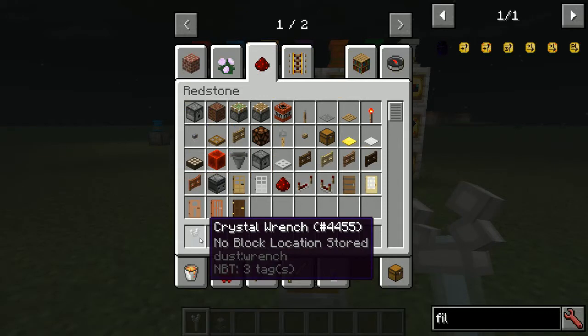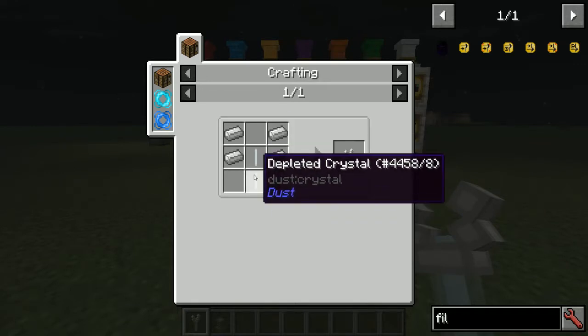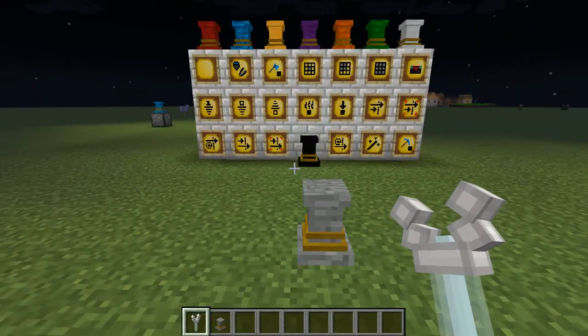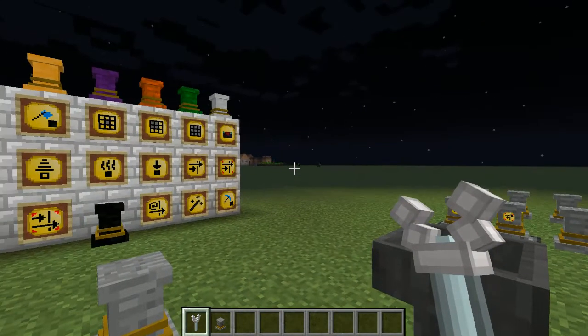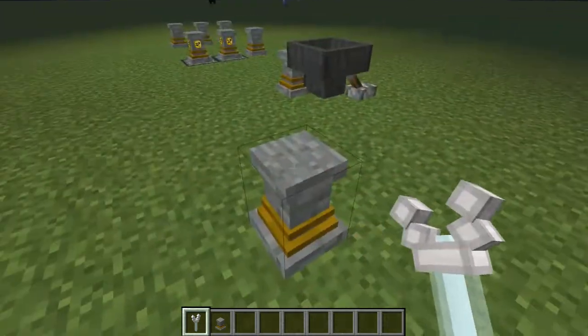The wrench is a new item that mainly deals with the pedestals — it doesn't wrench blocks to turn them or anything, it's primarily for item pedestal linking. The recipe uses depleted crystals with iron. Depleted crystals are obtained from the crystal furnace with regular crystals inside, so it takes a little starting work, but once you're here you're good to go as long as you have a good supply of stone and glowstone.